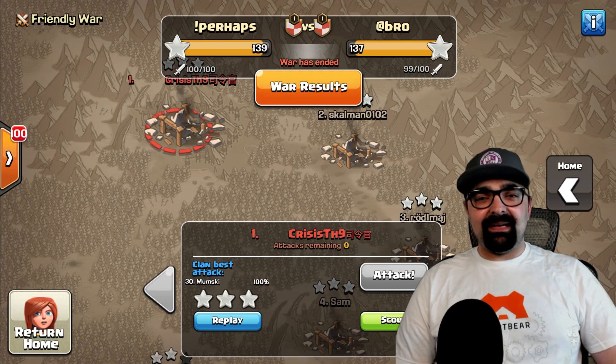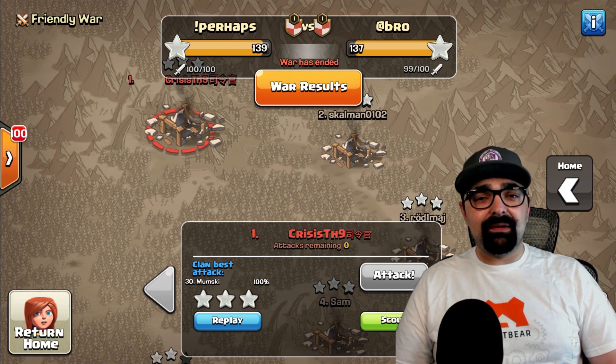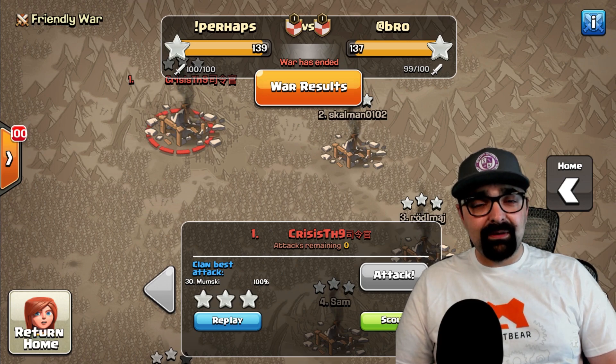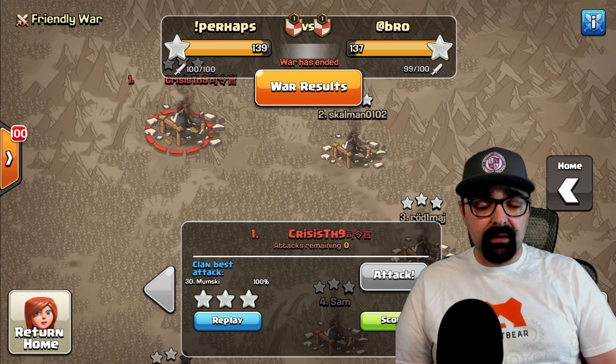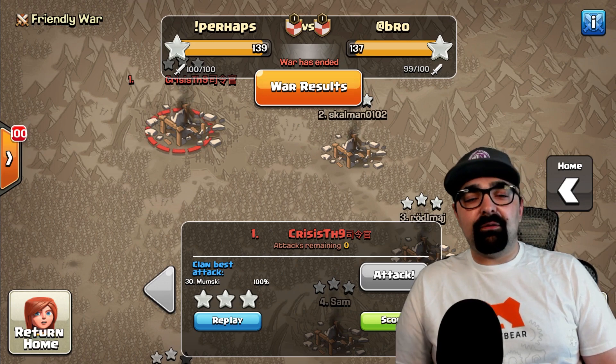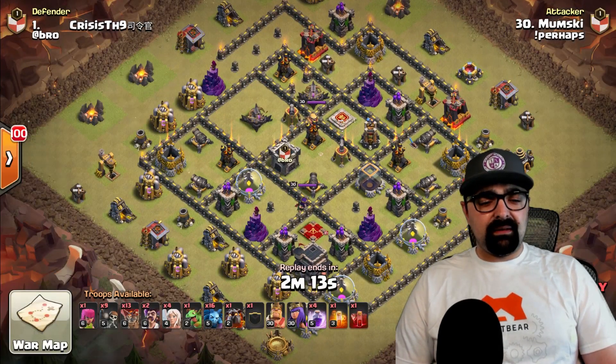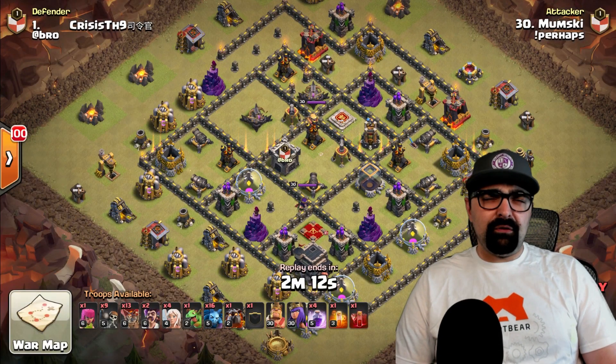Let's get started. When you're running a lava loon attack, there are a whole bunch of different ways to do it — you can run it with the queen walk, or you can run it straight up. There are really many different ways, and the first one we're going to take a look at is Mumski's attack.